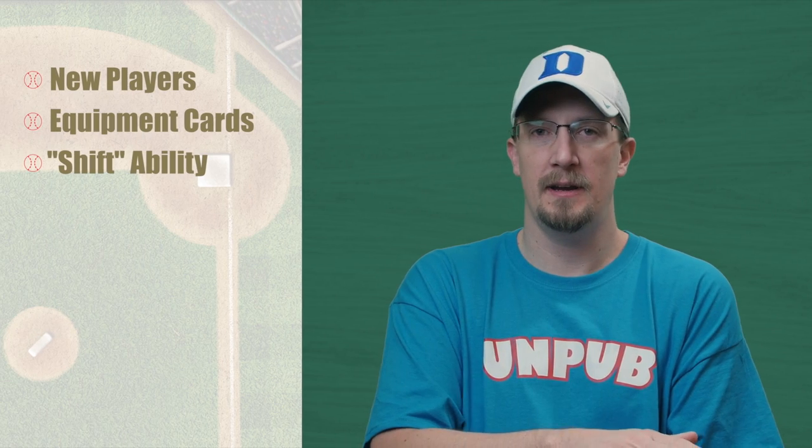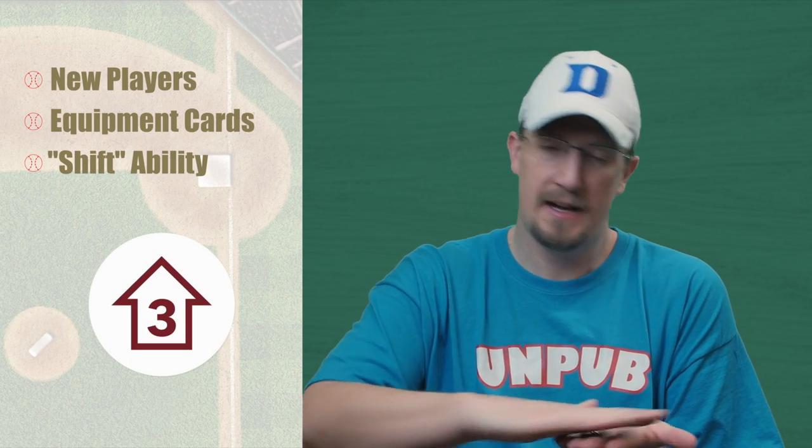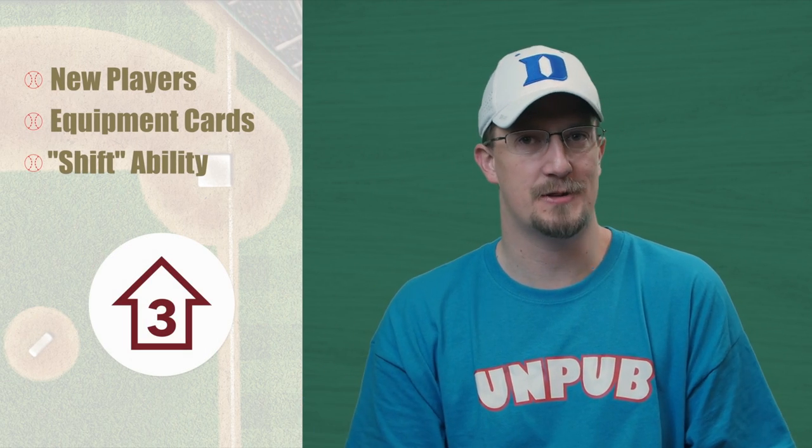The last neat thing we added is an ability called a shift. For those familiar, when you roll dice in Bottom of the Ninth and don't modify it, that's a natural roll. Well, with a shift, if you roll a three and you have shift three, you can make it a four and it's still considered natural.